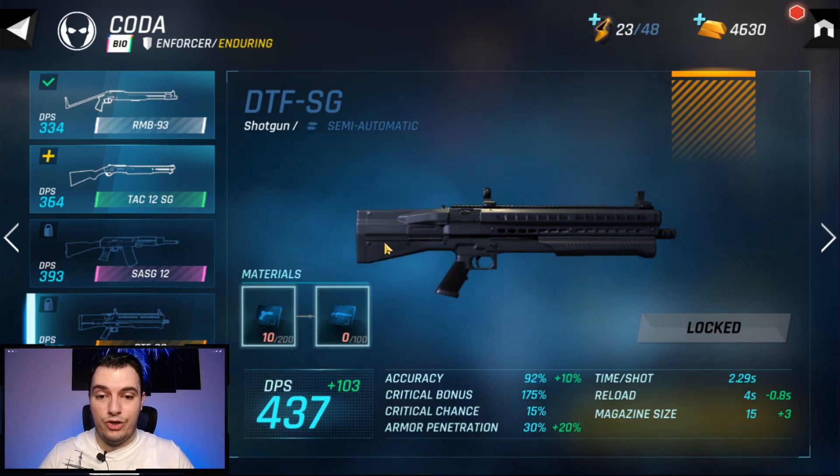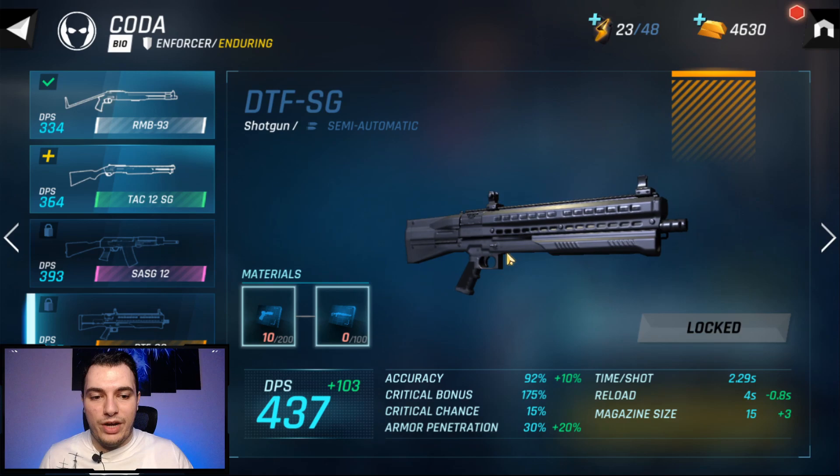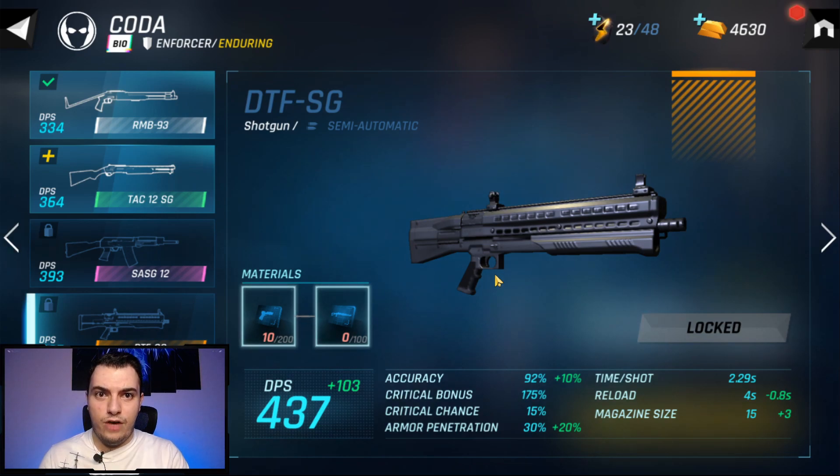We're going to go through the compensation in this video and tell you if those things are worth it. The new weapon update was communicated on Discord, so if you're not in the official Ubisoft Elite Squad Discord I would definitely recommend joining — I'll leave the link in the description below.